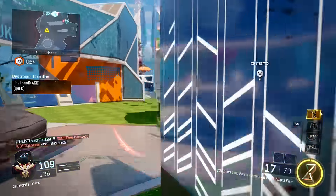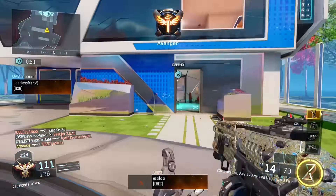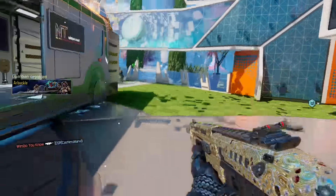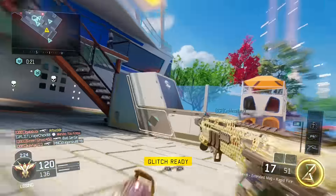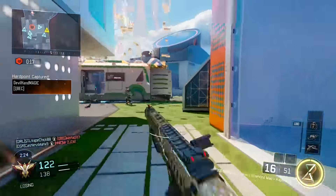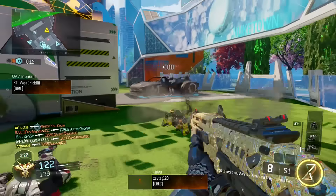I want to talk about the class setup I recommend. This is such a great setup that it's worth covering. I always run rapid fire, extended mags, and long barrel as my attachments. Perk-wise, I go after burner, tracker, dead silence, and blast suppressor.